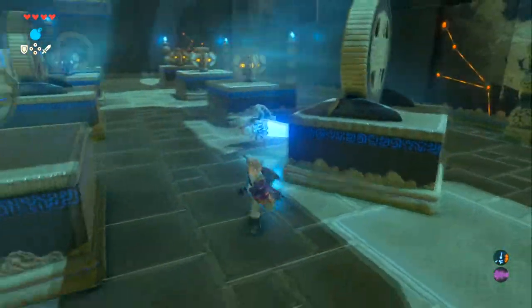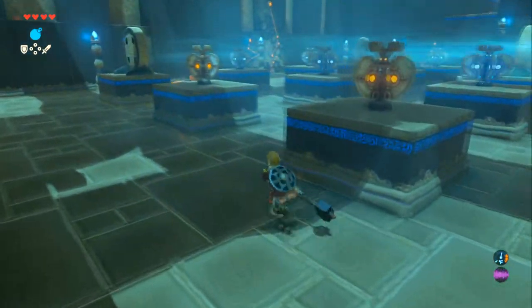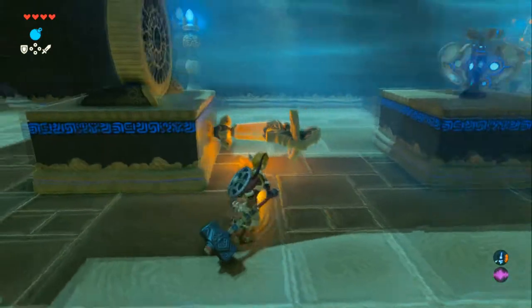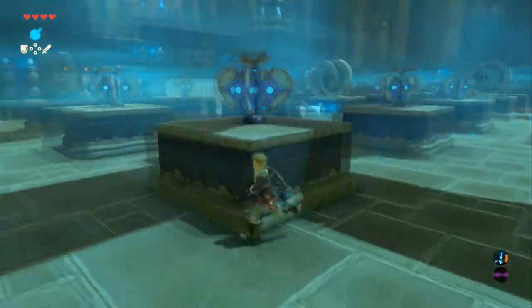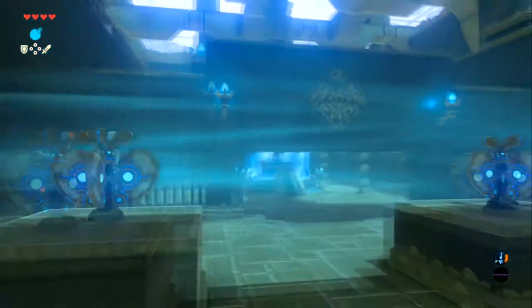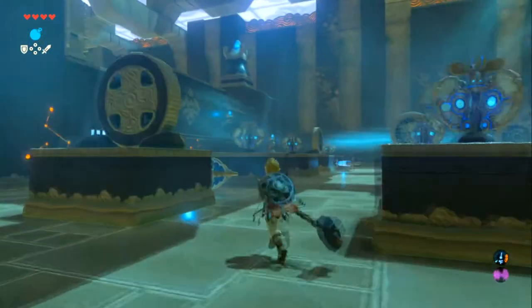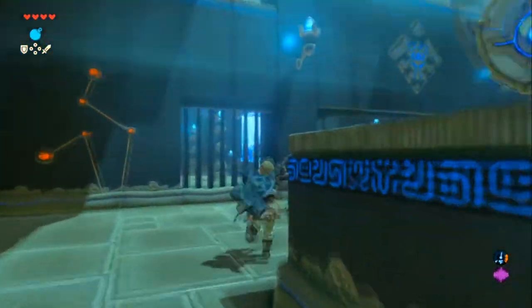Rotating fans to get everything blowing correctly — you can whack a fan from any side. Trusting instincts: that one didn't need to be blowing those things because the other fans already cover it.